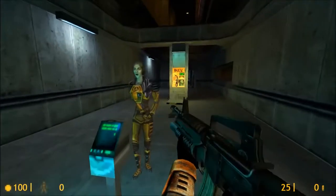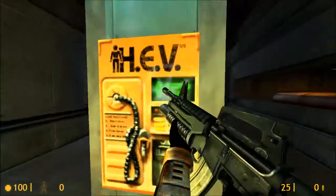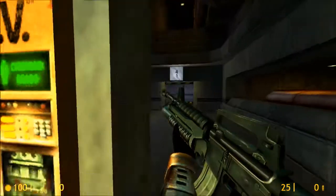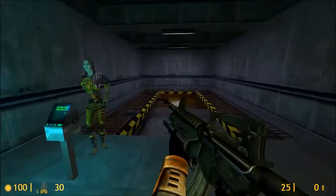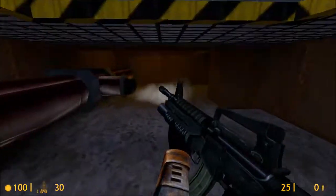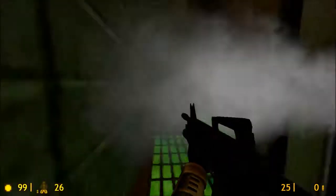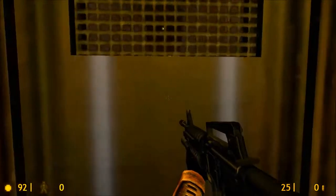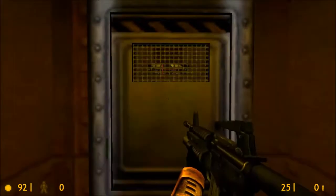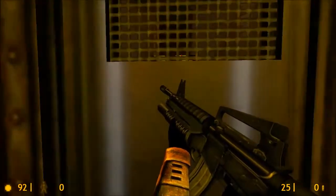This is the charging unit for your hazardous environment suit. If you pass through fire or steam, you will see a heat damage icon lighting up. Activate the Geiger counter and radiation display. Biohazards are also indicated with a luminous icon.